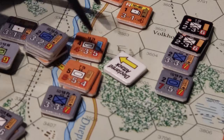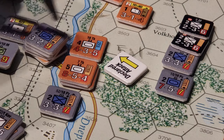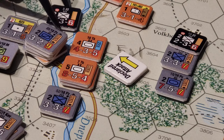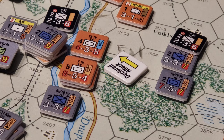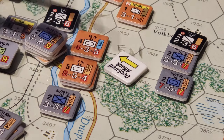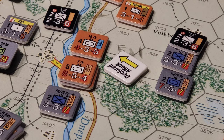So we're attacking this hex here, and because this bridge is blown — and even with a bridge there are no zones of control that reach across — I have this ideal opportunity where this stack of units can attack this hex and not have to soak off an attack. So I've got 2, 4, 14 there — let's count this: that's going to be 7. And here I've got another 10, another 14, another 7, so there'll be another 7 total.